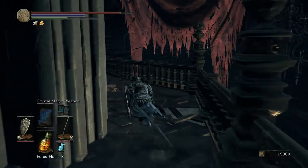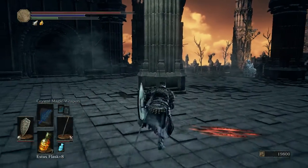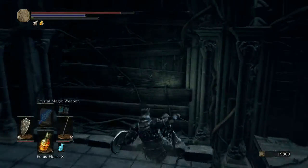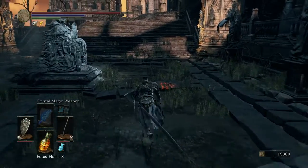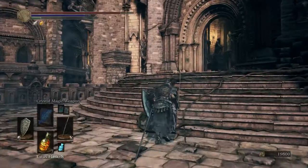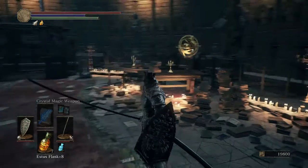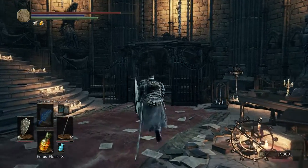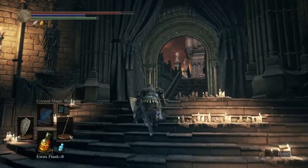Now, if you have a lot of souls, this part kind of sucks because you've got to kill three really overpowered guys — they are just a royal pain. They are up on these stairs and you can try pulling one at a time with a bow, but every time I tried that they all came anyway. Once you get past them, they drop a set of katana swords — a dual sword, actually a staff — and something else. You're going to have an elevator right here. Ride that down — that's going to take you back to the main bonfire where we started. That's your shortcut there.